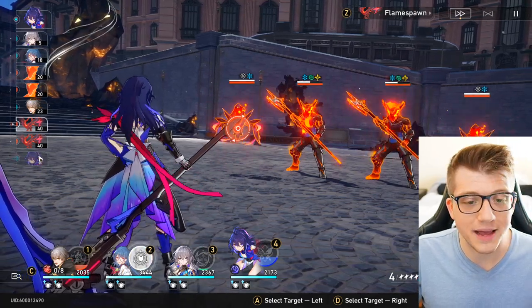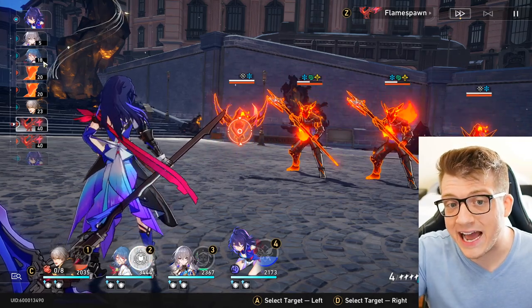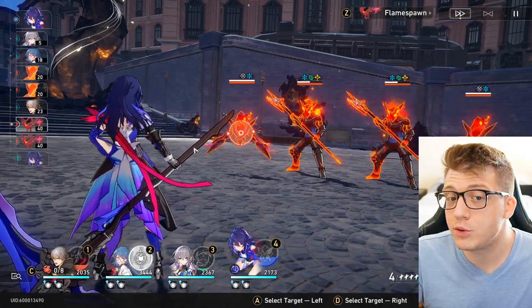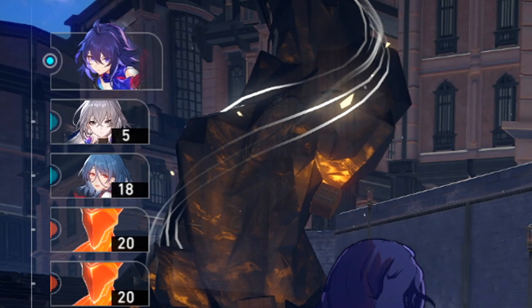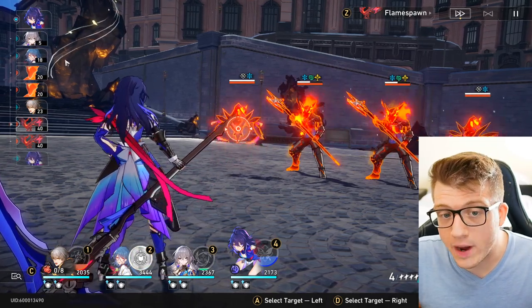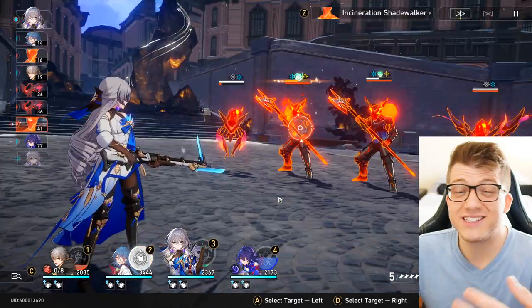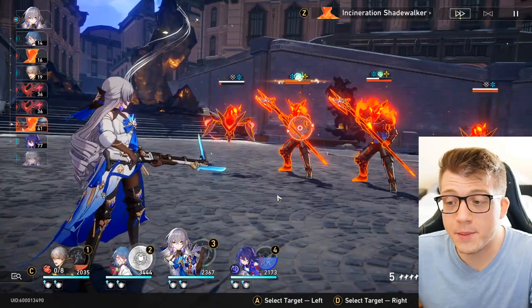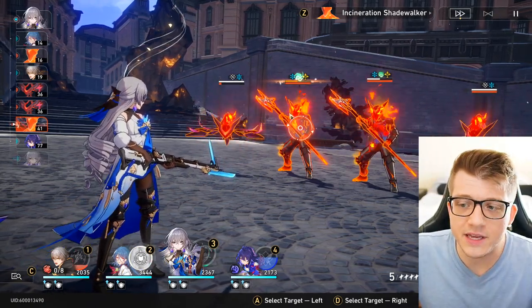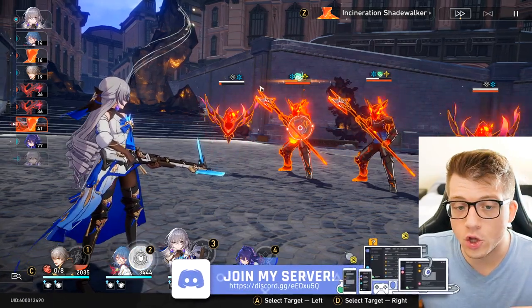This is a percentage-based system. As the number gets lower, the sooner the character can attack. My Zilla is the fastest on the battlefield, so she goes first, followed by Bronia, then Natasha, then some of the enemies. You can also manipulate this order in a couple of different ways — for example, Bronia has a skill where she can pick who goes next, which is very powerful. There are also ways to slow down the enemy, either with debuffs or by breaking their toughness.